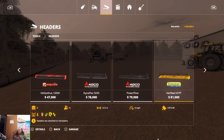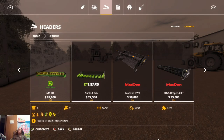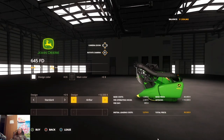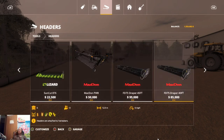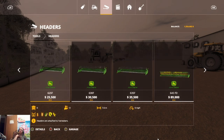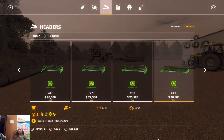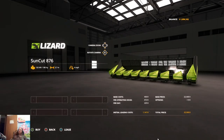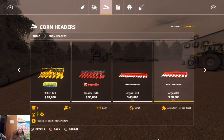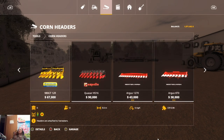Now we need some headers. Eventually we'll get the 645D with the air reel on it when we upgrade. So we're going to get the same grain head we were using on the Midwest Horizon series — we'll go with the 30-footer. Then we need our sunflower header, and then we need a corn head. We'll go with the 608C again as well for the corn head.